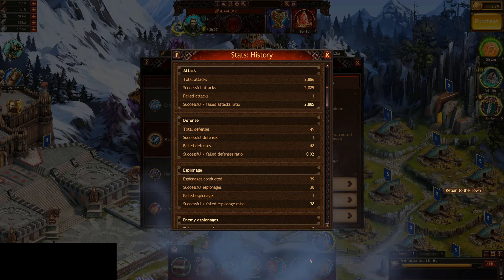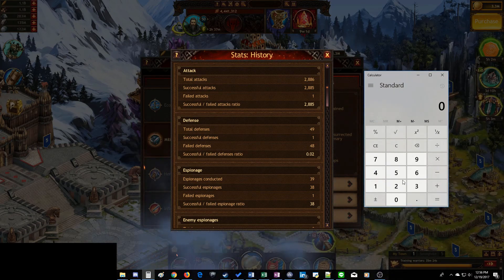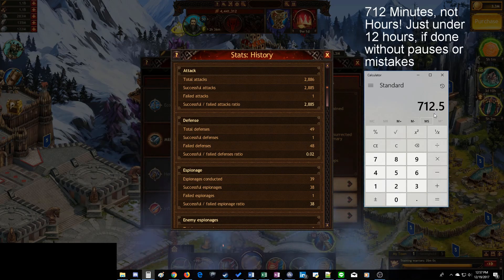Looking at the stats, it was about 15 seconds per march. So 15 seconds times 2,850 attacks — that's 712 hours this would have taken. I did use some marching speed-ups and some march size increases so it was a little bit quicker, but it's not really something you want to do manually. So get Auto-It.